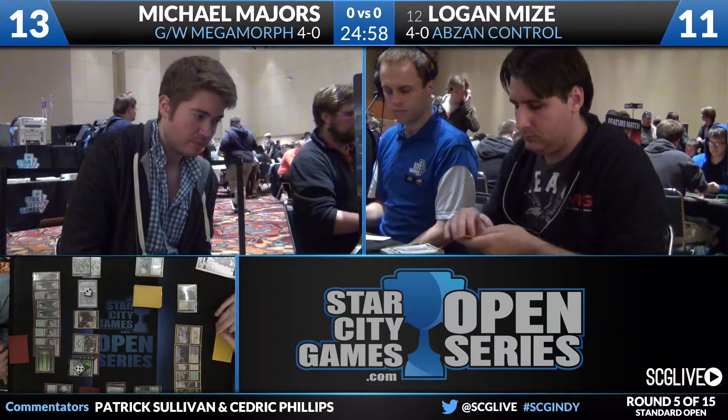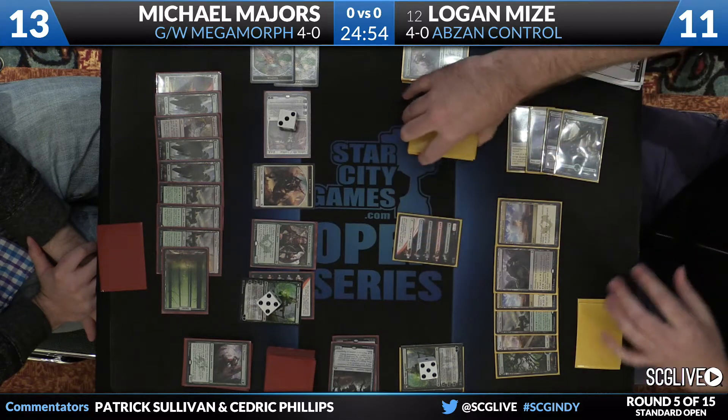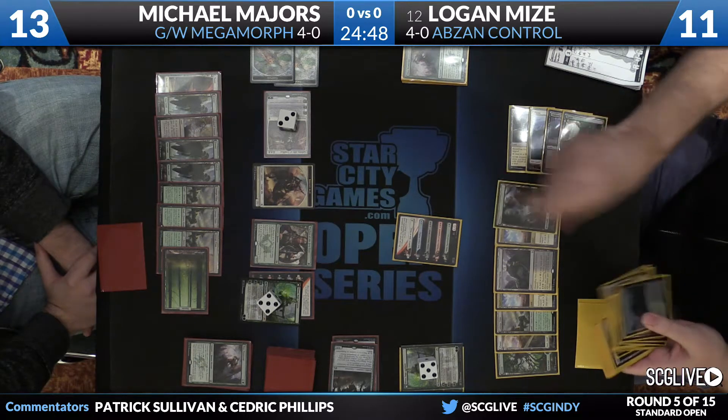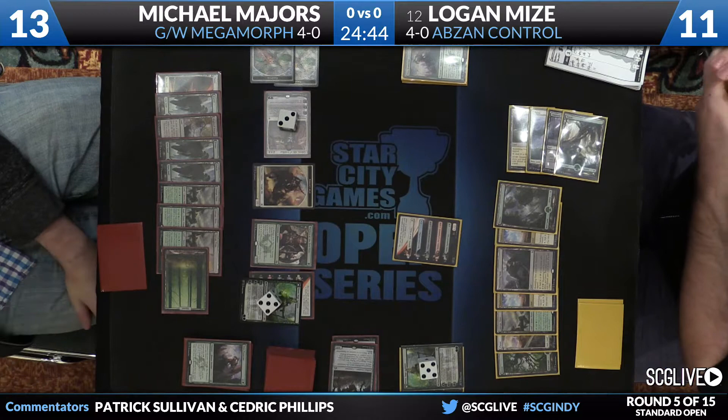Let's take a look at the board here. Majors is the one with things on the board — he's got a Gideon that just attacked, on three counters, a couple of Thopters from Hangarback Walker, a Soldier token from Gideon, along with a Warden of the First Tree looking to go to the top rope, and then Nissa that's flipped.